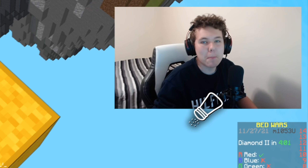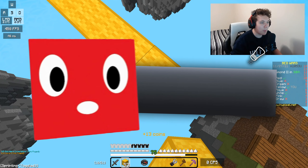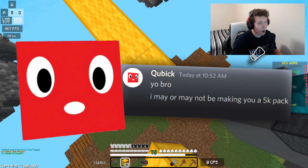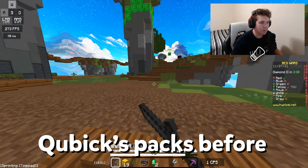First off, we've got the swords, the armor, the gapple, and animated pearl, which I thought was super cool. This is what the swords look like in hand, just to give an idea. This is the armor. You got a little bit of a look at it from the montage, but just figured I'd show it here anyways.